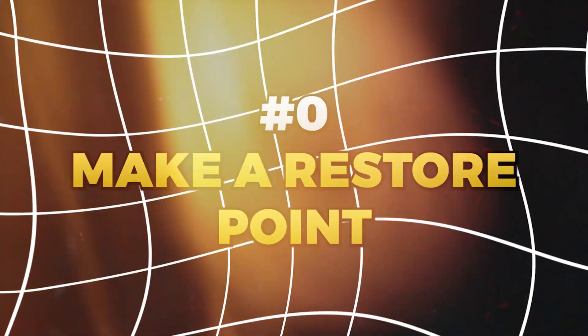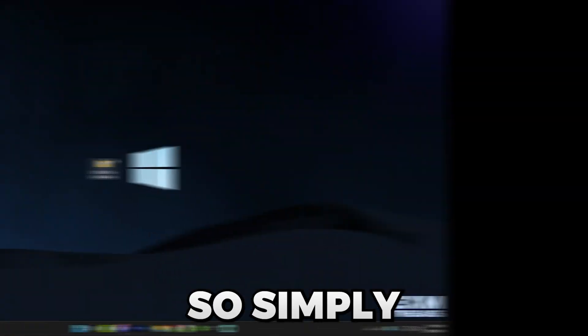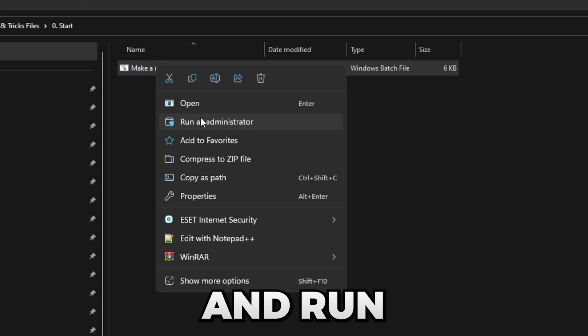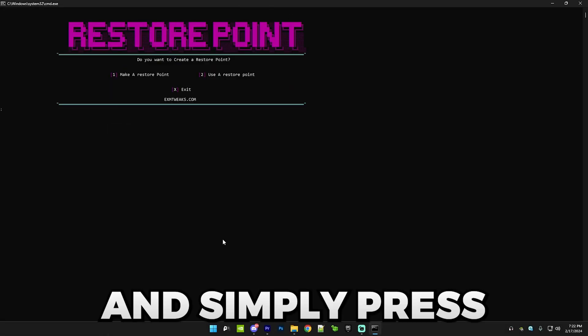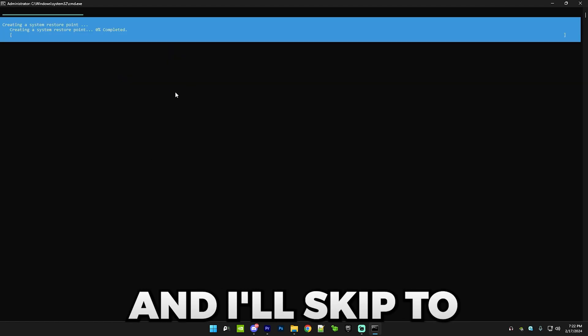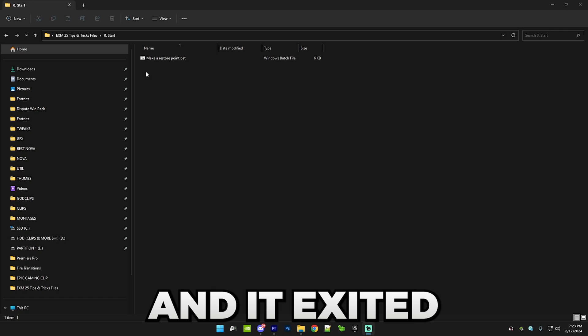The first thing we want to do is make a restore point, which will basically allow you to go back to default. Go into the folder, go to Start, right click on it and run it as administrator. Put it in full screen, press 1 and Enter, and this will create a restore point. I'll skip to when it's finished. We just made a restore point and the application exited out.